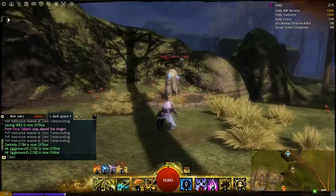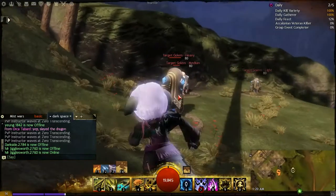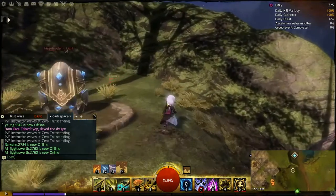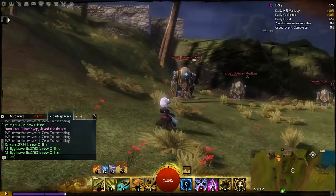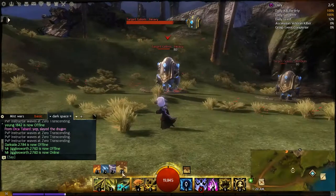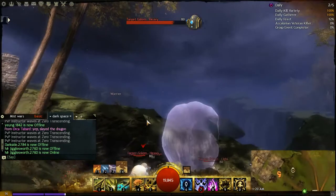Next is Fear. Fear is usually a brief controlling ability and is closely connected to the necromancer, although other classes can apply it as well. Fear makes your character run directly away from the person that cast Fear on you — or if you're casting it, makes your opponent run directly away from you. The icon is a little ghost-type icon in red. Fear can also be broken with stun breakers, or blocked and prevented by Stability.